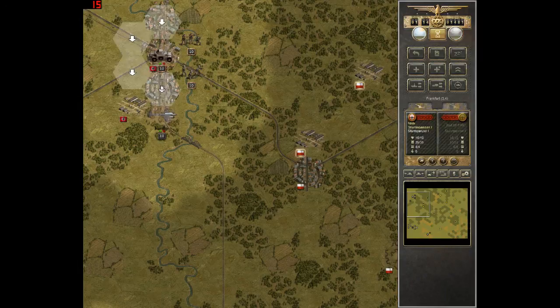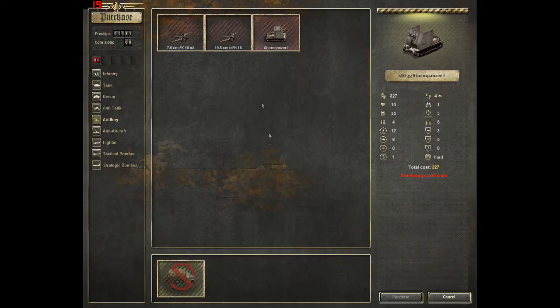We have one more thing here. You can see we don't have enough unit slots — those are core slots, and you'll get more of these as the campaign goes on. So we need to keep an eye on that and keep force balance. We can also buy units in between missions, and sometimes we'll be limited on how many units we can push out there. You can technically have more units than are available to put on a map — kind of like a reserve of our army group, our Panzer Corps as it were.